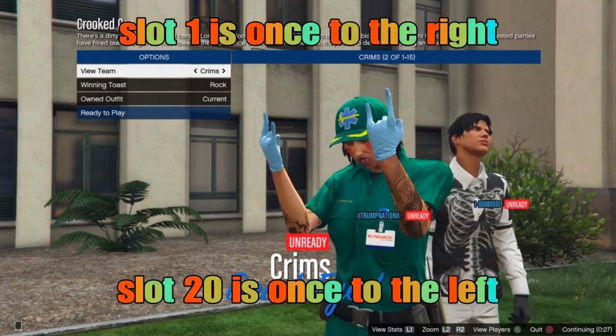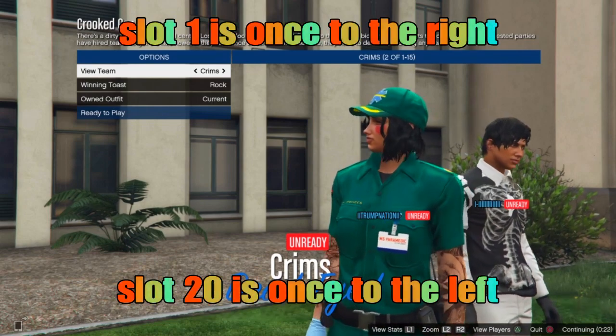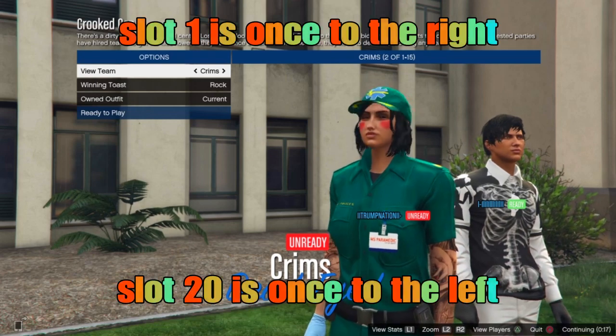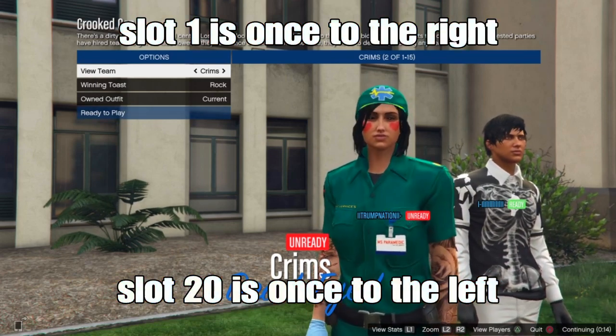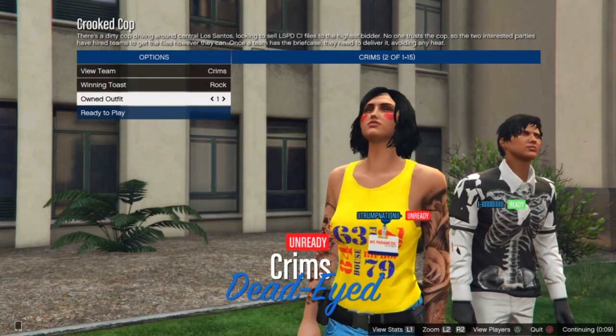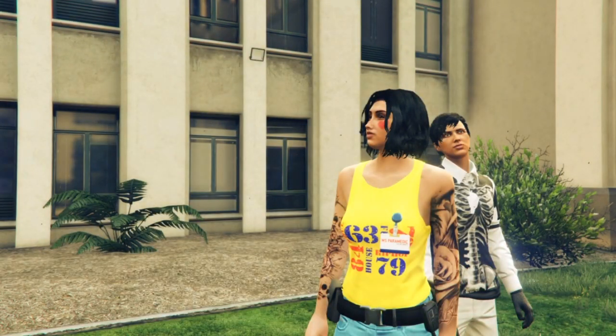We got to set up the mission, invite a friend or some random people in the session. From here, if you saved your outfit in slot one, go to the right. But if you saved your outfit in slot twenty, go to the left. For me, I saved my outfit in slot one, so I'm going on to the right. When you do that, you'll see your cop belt — or a belt of your choice — transfer onto your outfit in slot one. Look at that — we got our outfit! From here, hit ready to play. We're not done with the outfit yet.